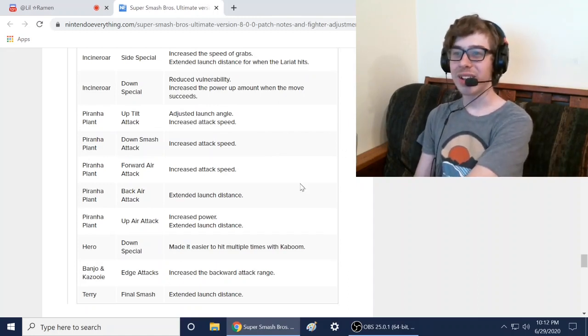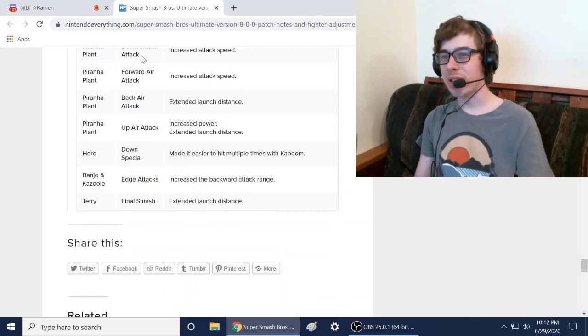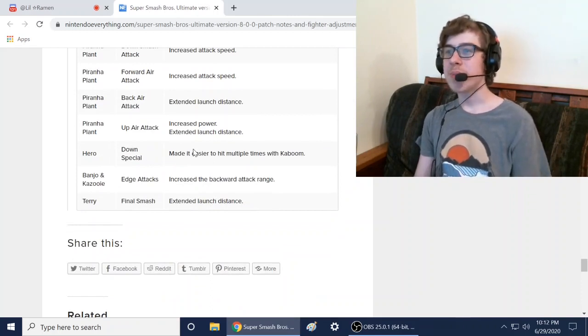Hero got buffed — made it easier to hit multiple times with Kaboom. Hero's probably the best DLC character. Banjo-Kazooie got buffed — edge attacks for Banjo got a buff. Terry's final smash got a buff: extended launch distance. So Terry got a buff as well.